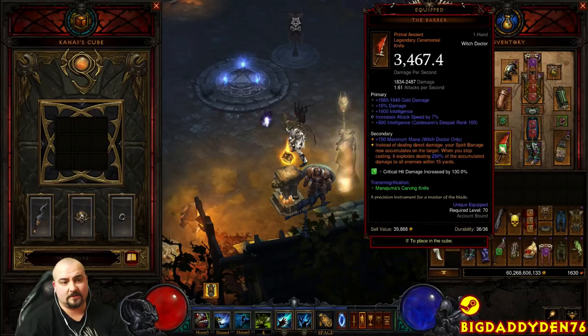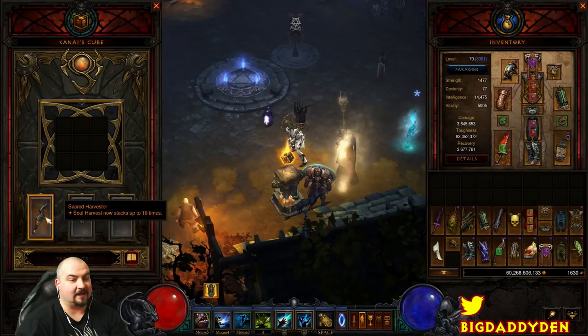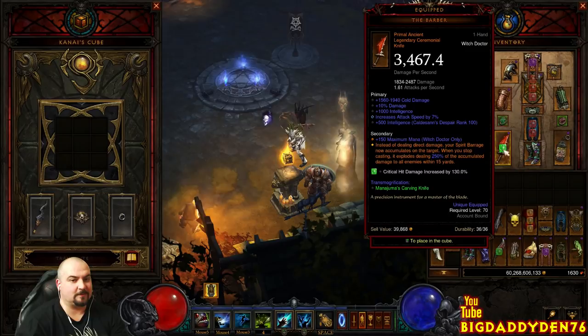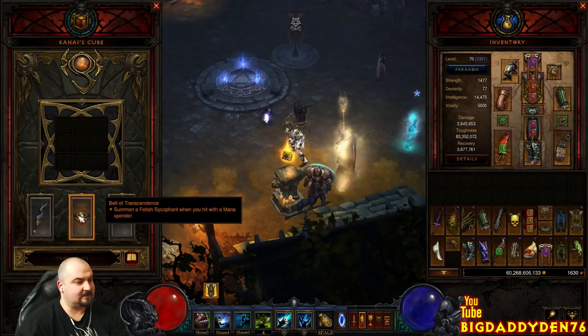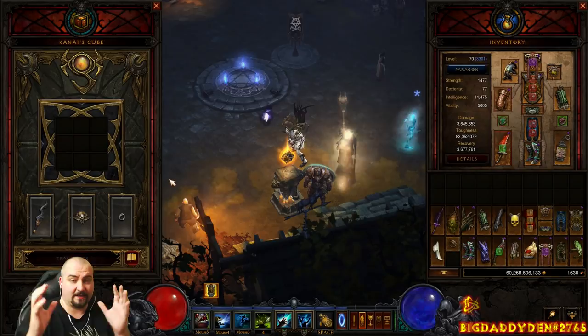In the Cube, of course, is Sacred Harvester. Feel free to swap out which one you want to wear — I believe the Barber actually has a higher base damage. In the armor slot, Boardwalk Incense gives you Fetishes. They'll do a bit of damage, but they're more here for blocking nasty attacks like Goatman Spearmen. Because you have to play quite up close and personal — this is not a ranged build — every time you cast Spirit Barrage, you're summoning Fetishes that form a wall and push the mobs back from you.